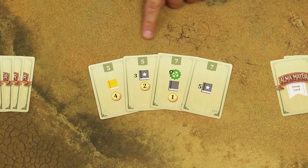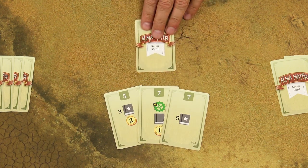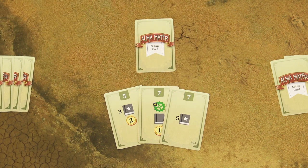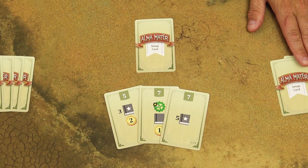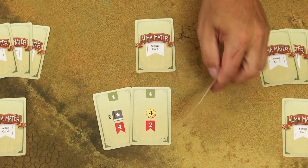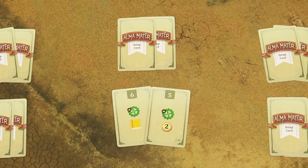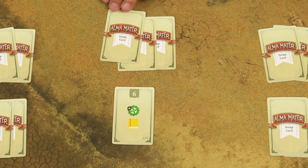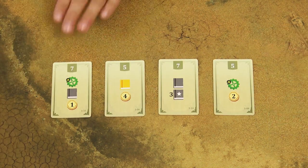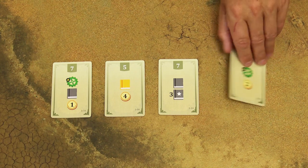Look at your cards and choose one to keep. Place it face down in front of you and pass the remaining three cards to the neighbor on your left. You will receive three cards from your neighbor on the right. Then again look at the cards in your hand, choose one, place it face down, and pass the remaining two to your left. Then choose one of those two cards, place it face down, and pass the remaining card to the left. Then look at all four cards you have drafted and secretly choose three to keep and one to discard.